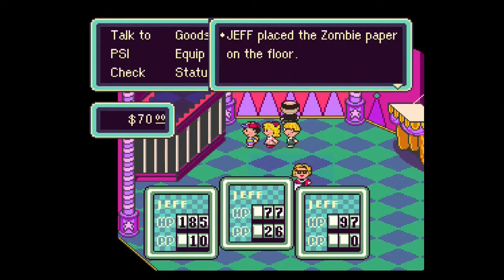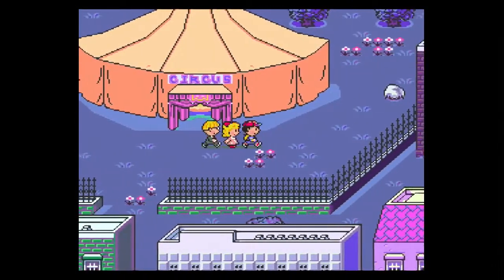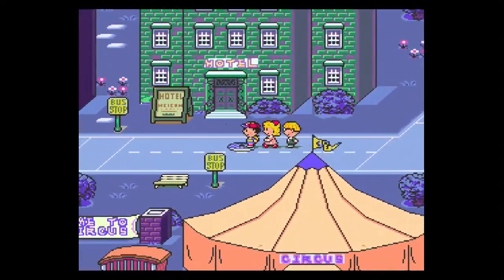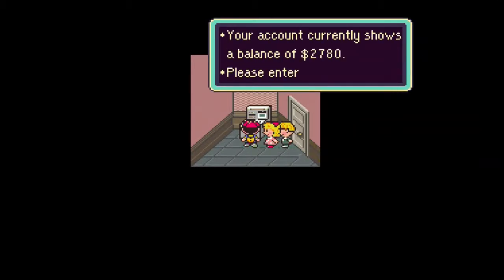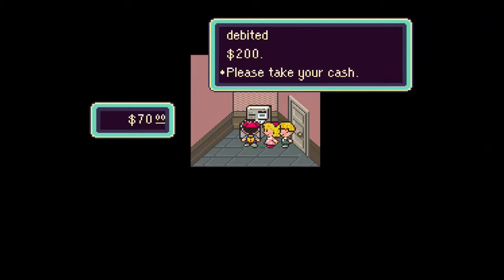Jeff placed the zombie paper on the floor. We place it on the floor of this tent, and it somehow attracts all the zombies. Maybe the paper smells like humans and that's why they come over there? I don't know, it's pretty scary. I wouldn't want to be in that tent at the time the zombies walk in. So what I'll do instead is just sleep in this nice, safe hotel room — I'll feel much better about that.